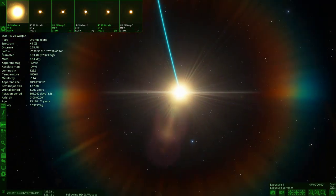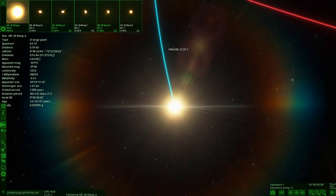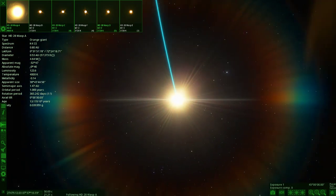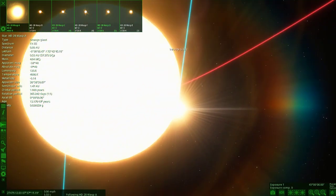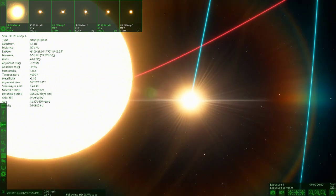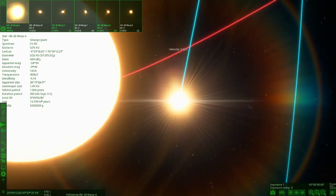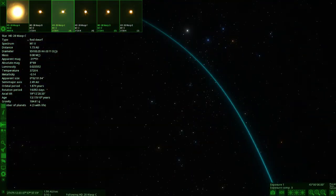We have our secondary star here, which is a red dwarf. Also, guys, if there's any lag in this video, apologies — OBS Studio which I'm using to record this is very funny with Space Engine at the moment and I don't know why. I've tried my best to optimize my PC settings for it, but it doesn't seem to work all the time. So that is the second star, Wasp B. Now we're heading to Wasp C.